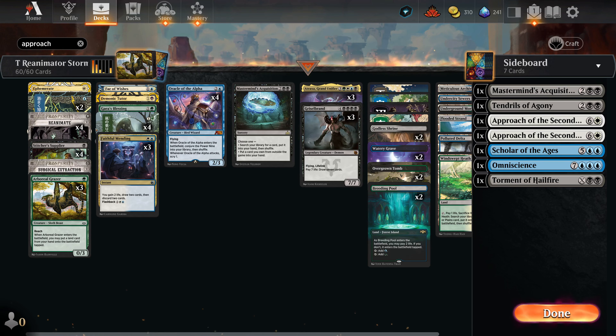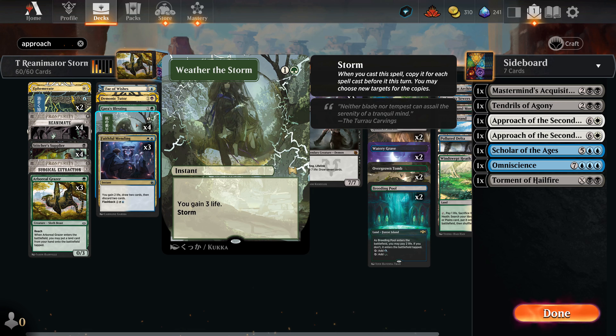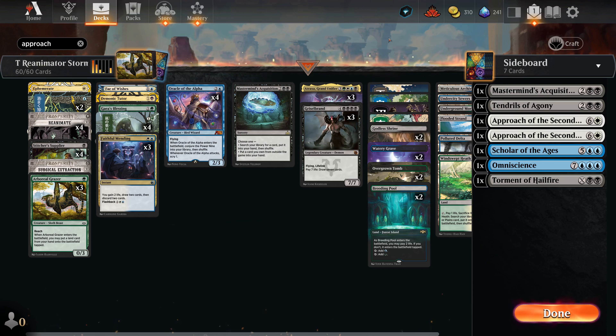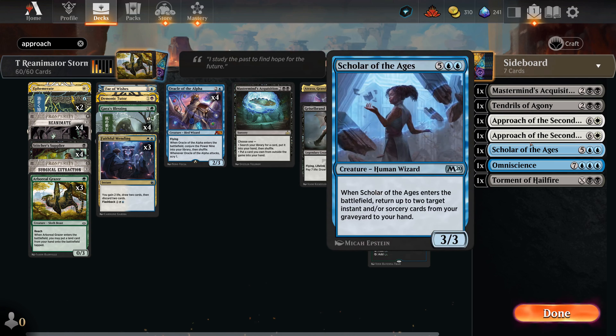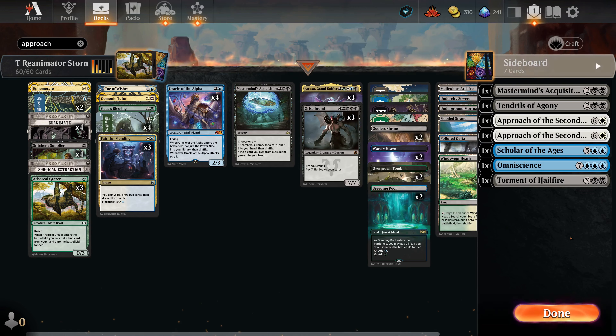We'll use the lifelink of Grizzlebrand and Atraxa, but we also have Weather the Storm. Once we cast enough zero-drops through Oracle of the Alpha, Weather the Storm can give us a lot of life, hopefully enough to keep activating Grizzlebrand multiple times to find more Weather the Storms. We have two cards that can access the sideboard: one Mastermind's Acquisition and one Fae of Wishes. These can find two combo packages — casting Mastermind's Acquisition to find another, then using Scholar of the Ages to get them back, eventually finding two Approaches of the Second Sun.